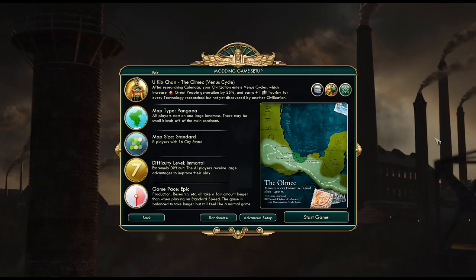The difficulty should still be roughly the same, maybe even a little bit harder, because Artificial Unintelligence does make the AI play way better. But it should make the overall difficulty curve a bit smoother because I'm not giving every other civ an extra settler to start. We will be playing on epic game pace on a Pangaea map, and the civ we'll be playing is the Olmec — a pretty interesting one from one of the civ packs I'm also using.